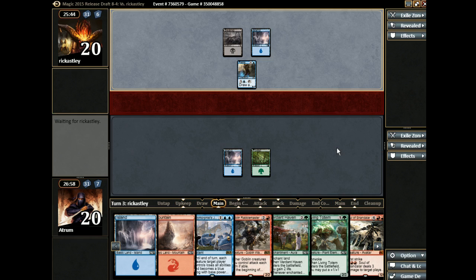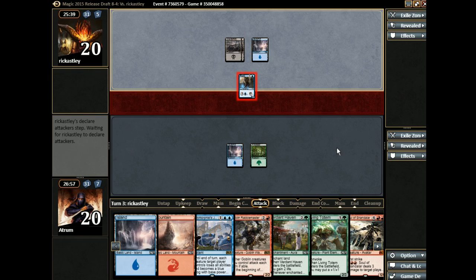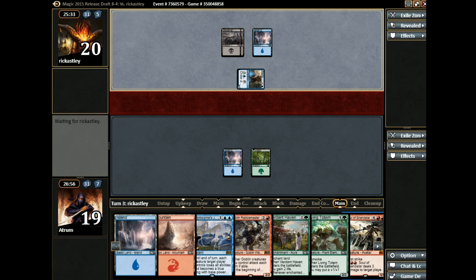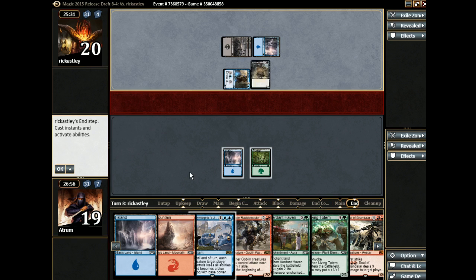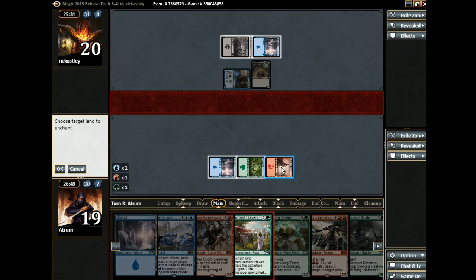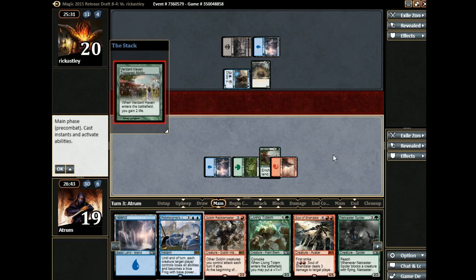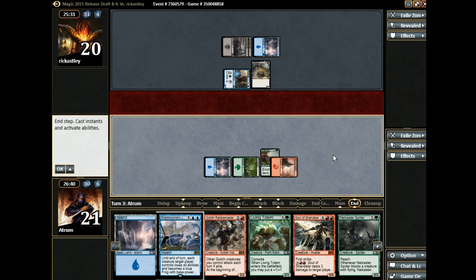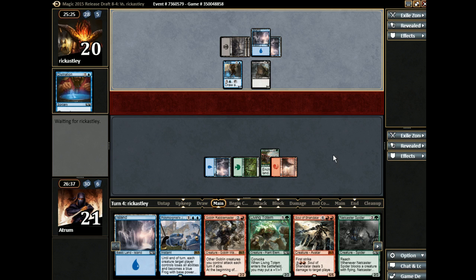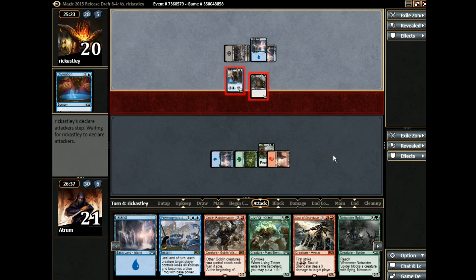Next turn: Mountain, Verdant Haven. Then shortly thereafter reveal just how broken our deck is. I just need to draw one more land to play this guy. I'm going to put it on my red mana, so next turn I can go Rabblemaster or Netcaster Spider — I don't really care which. If I play Rabblemaster all his little goblins will just keep dying for now, so it's probably the Netcaster Spider first.